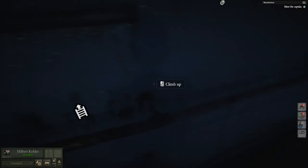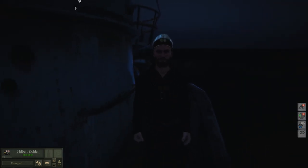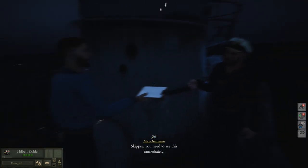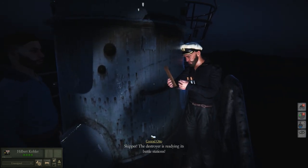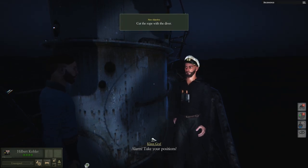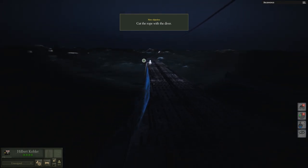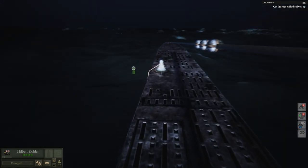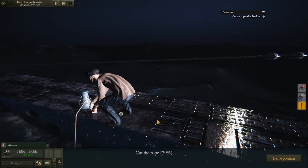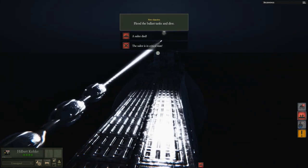We need to meet with the captain. There he is - he's just having a cigarette. Skipper, the destroyer is readying its battle stations. There's a destroyer nearby. They've declared war on us. Cut the rope with the diver - cut Summer or we are all done. We have to leave a sailor behind. Sorry, Summer. Time to go. Cutting the rope. A sailor died. Flood the ballast tanks and dive. Let's go.